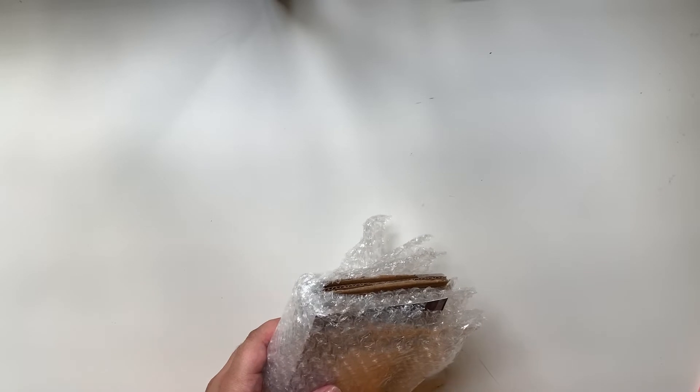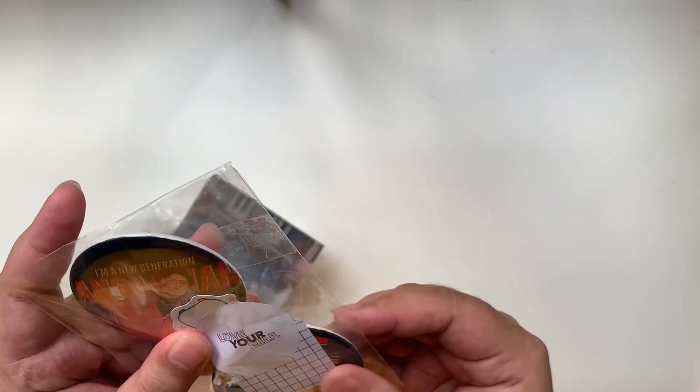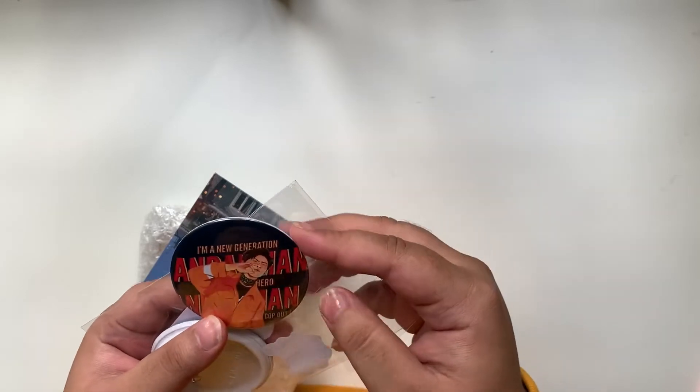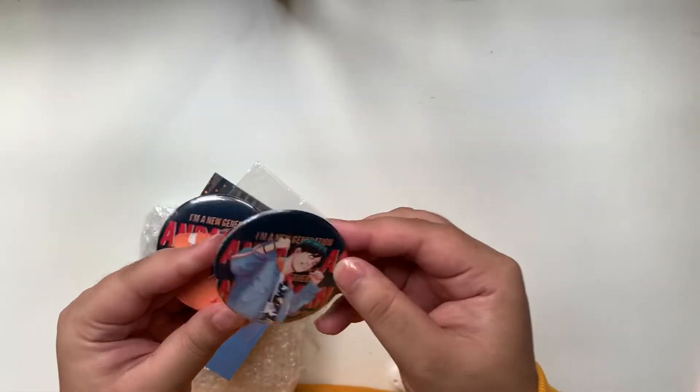Her second-last question is about your way of saving money. Oh, by the way — what's this? Oh, it's a badge! Anpan Money. And then there are two of them — oh my god, that is so pretty. And one sticker.